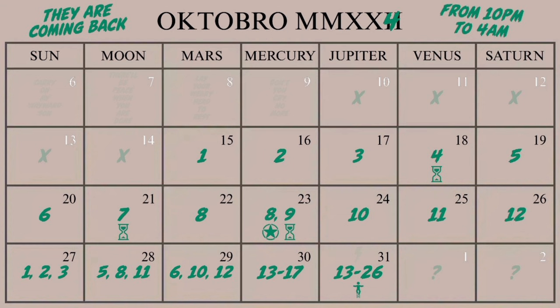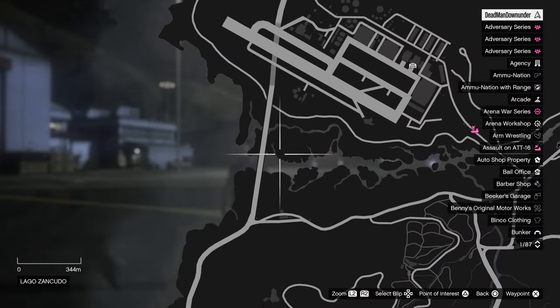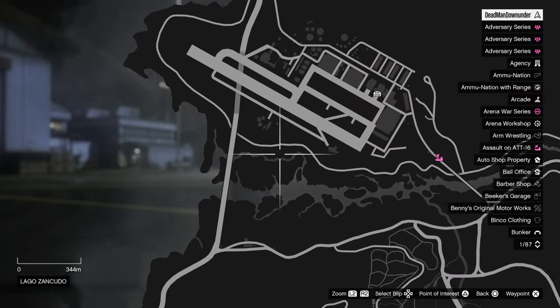That star means it is a stealth UFO. Let me bring up the information on GTA Web again — if you are able to photograph that stealth UFO you're going to get an extra fifty thousand dollars. Looking at the chart, that stealth UFO is tomorrow and it's going to be the same location as number eight. I'll show you on the map — it's going to spawn just outside the Fort Zancudo base.